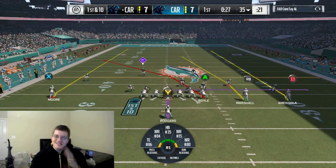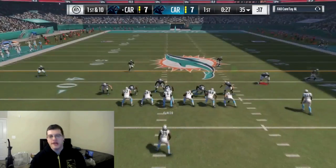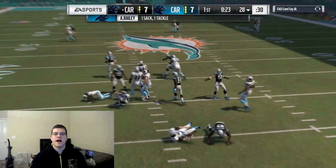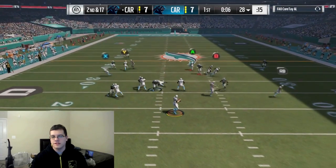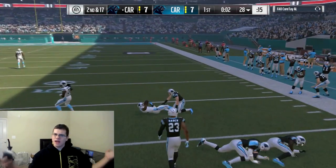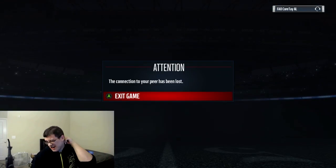As long as we play patient and smart we're gonna get the W. First and 10 — we're getting sacked, this man is sending gap blitzes. I don't even know if he sent one, I'm just saying stuff. Second and seven — there we go, we're getting the first down, we're gaining yards back. Did I do anything to make him quit? I don't think I did.